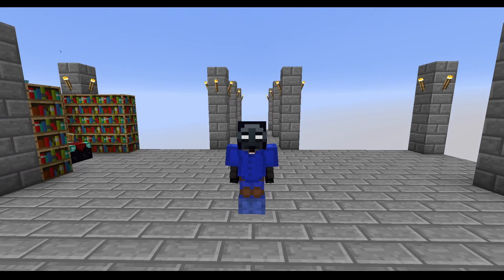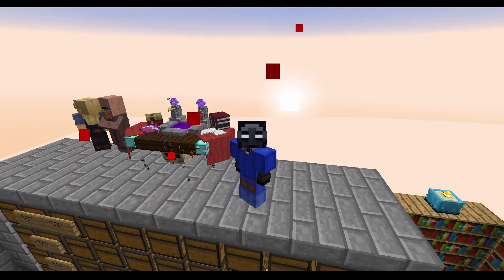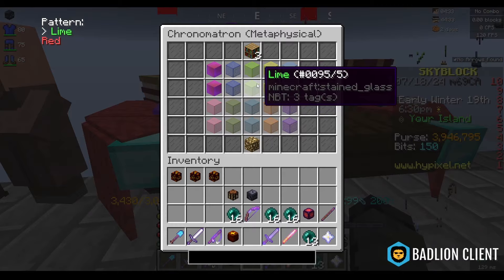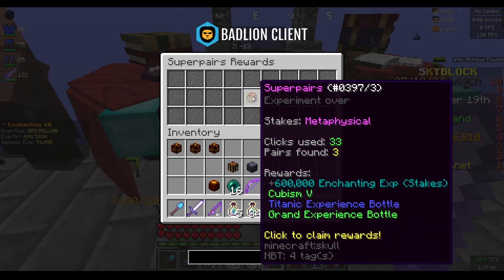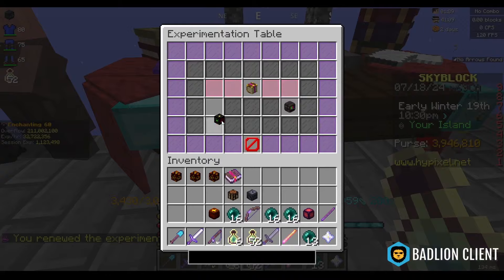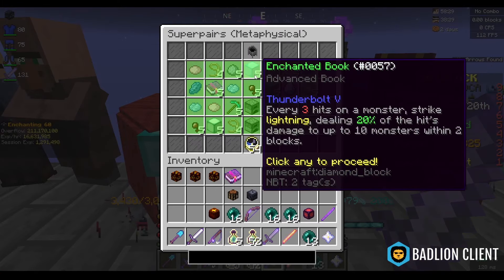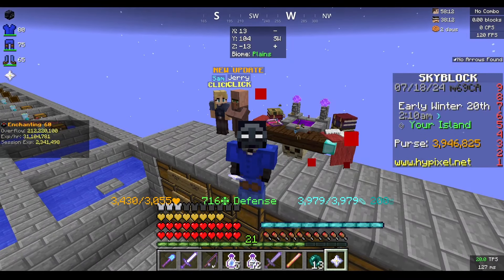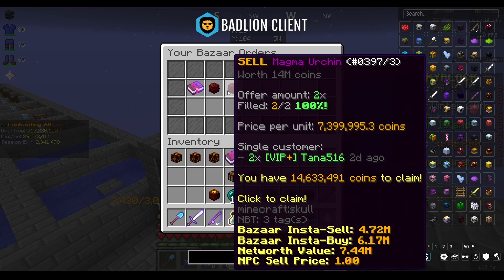Before I start selling items I want to do the experimental table since I got super lucky yesterday. I'm activating my guardian pet and I have 150 bits left, which is only enough to redo the table once. Nothing from the first table, so I'm resetting and redoing it — nothing good again unfortunately. Now I'm going to start auctioning stuff. In the bank I have 510.5 million. In the bazaar I have a few magma urchins from grinding which have been going for quite a bit of money recently, so I'll claim those.